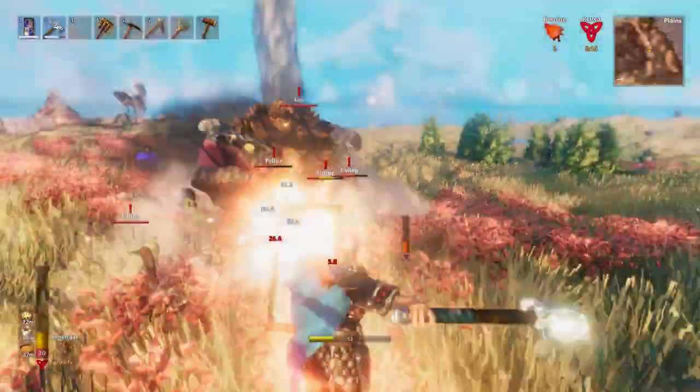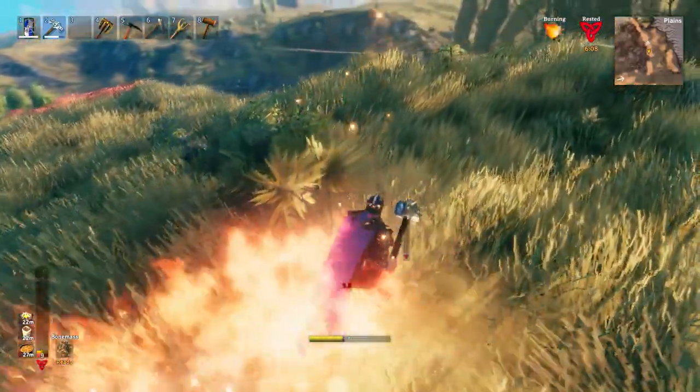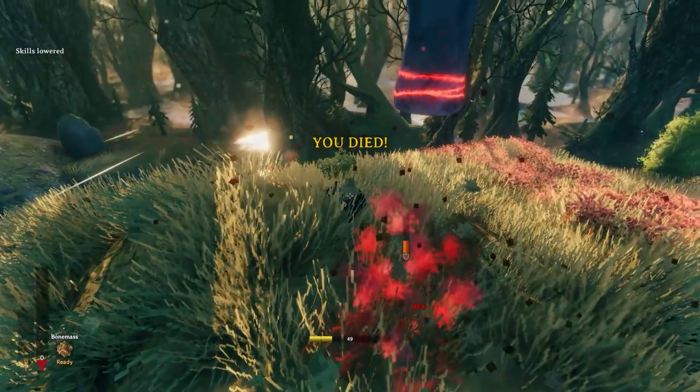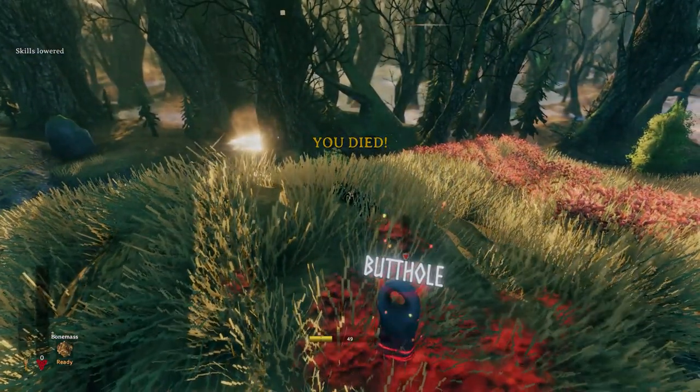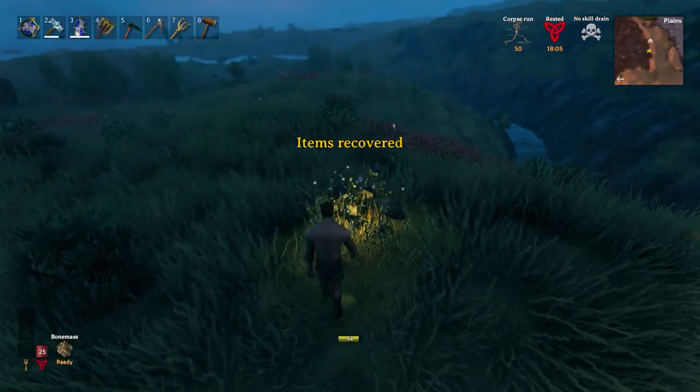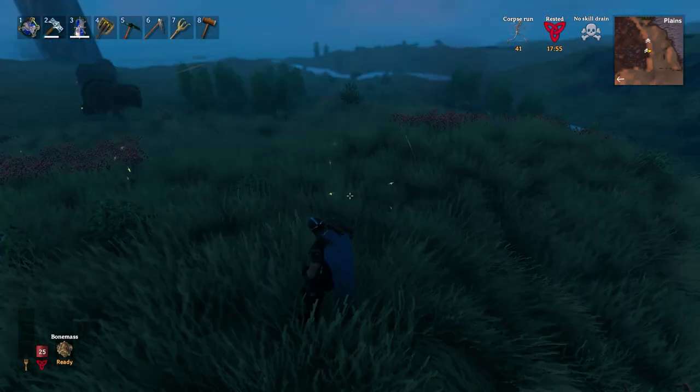I try to break out the tower shield like an idiot, and then I put it away to run — that's kind of smart. Nine health, not going great. I try to fight... and I just died again. Naked Rescue Mission 2: grab my gear, put it on, and we're back in it.